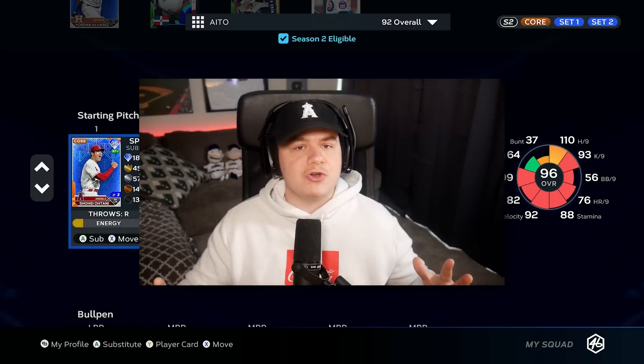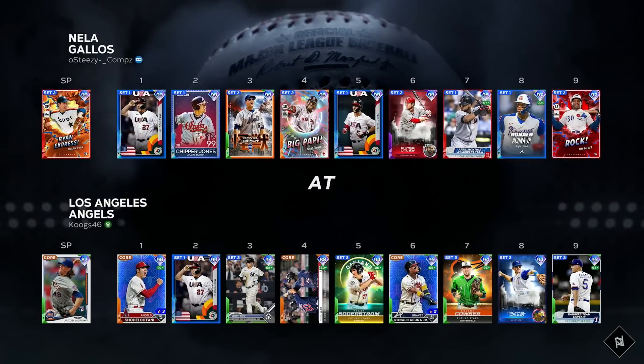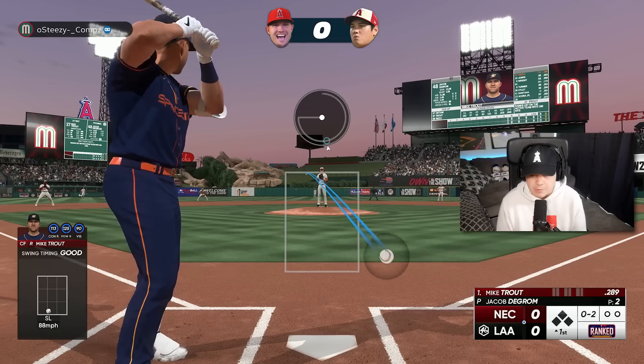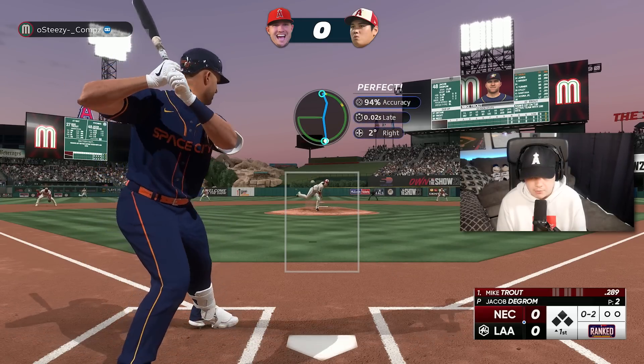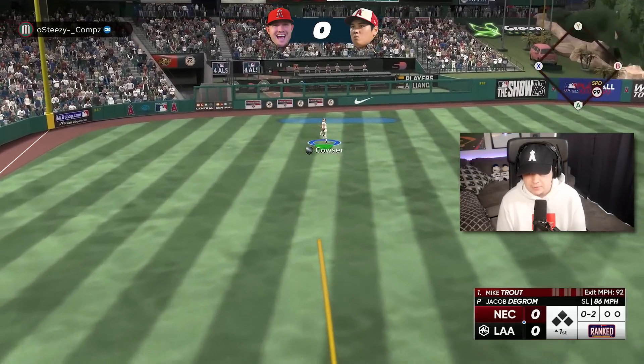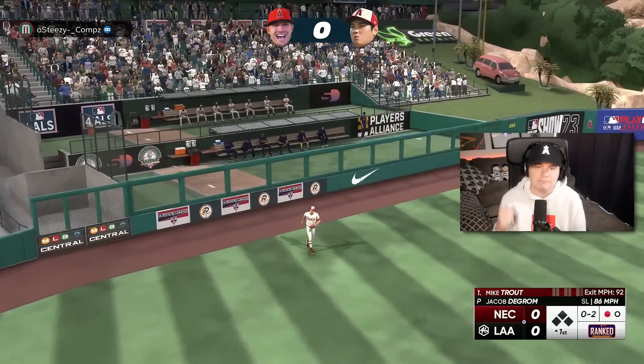Right now I'm just trying to get a better game than I had in the last video. Here we go — we're taking on Nolan Ryan. Mike Trout is already down 0-2. Can DeGrom start the game with a strikeout? He's there, let's go.